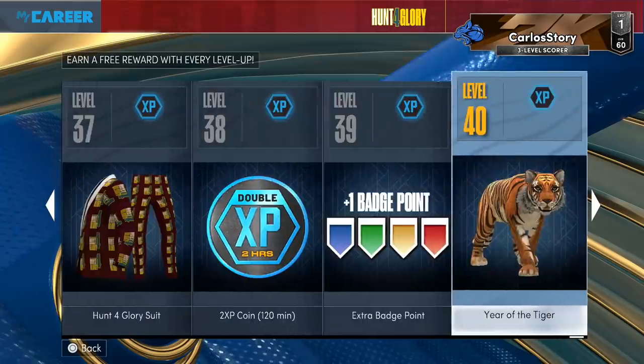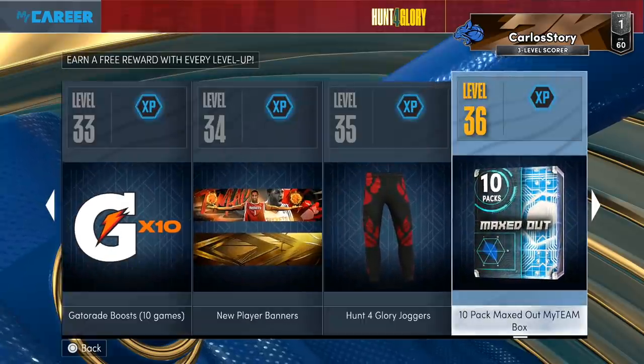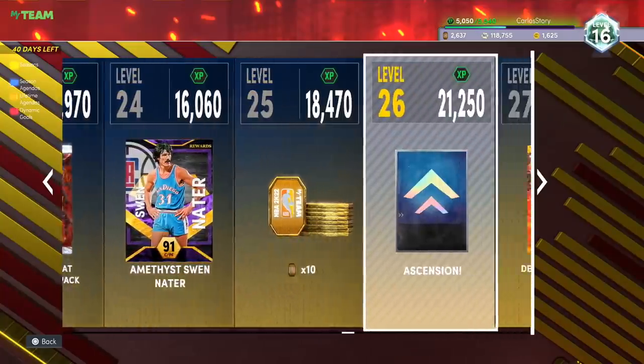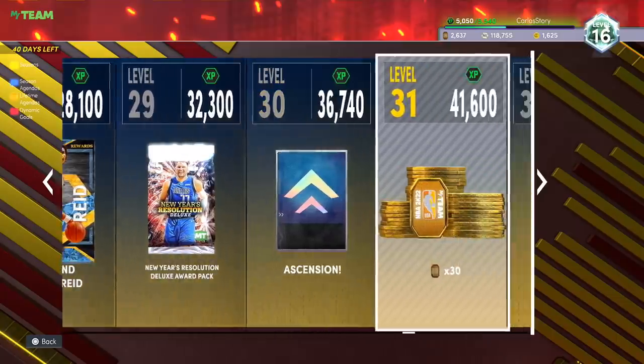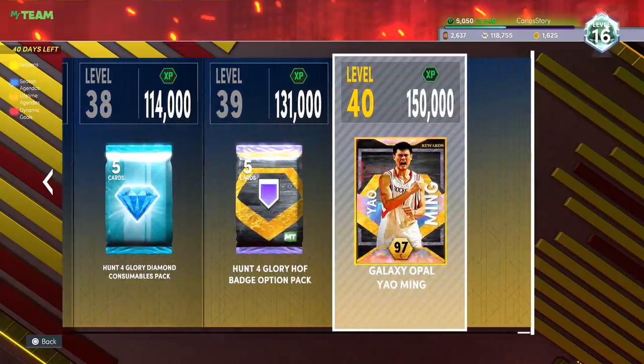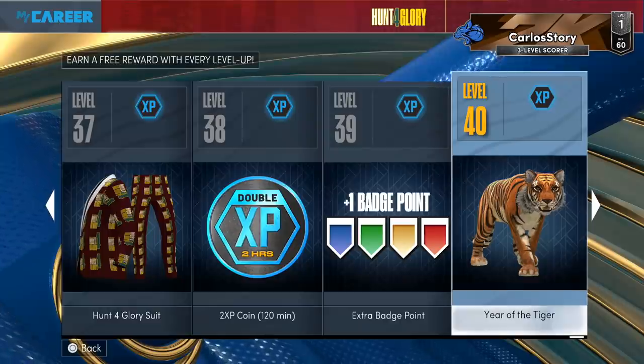If you go all the way to the right, there's also a Tiger — which makes sense for Year of the Tiger Season 4. I don't know about you guys, but I want to see a box get added to My Team — a 20-pack box. And I do want to see those updated packs. 2K did update the My Team rewards with Heat Check packs and a New Year pack. But I do want to see a box in My Team, not just Park. If I end up getting the Tiger in Park, I should be able to play with it in My Team too.